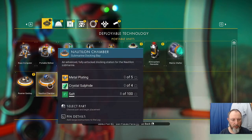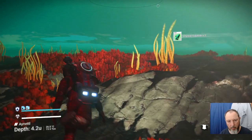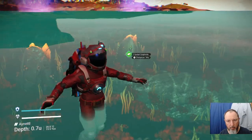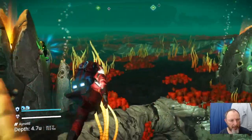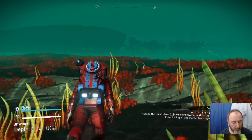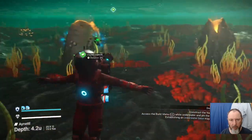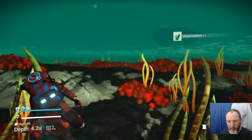Now the next thing we need to do is the nautiline chamber. We need crystal sulfide and salt — I believe there's three on each. How much crystal sulfide do we need? We need one more, and then we need salt. We'll get a few here.